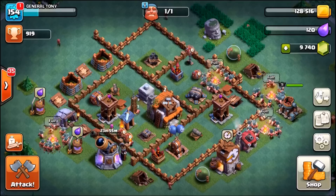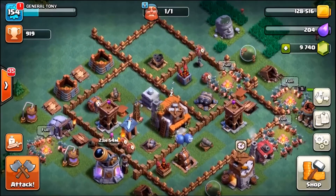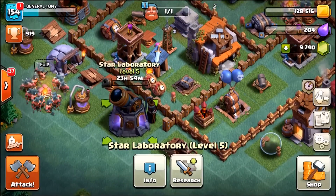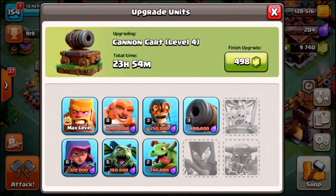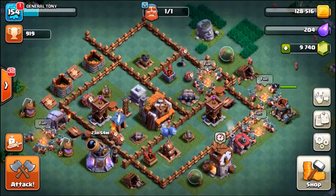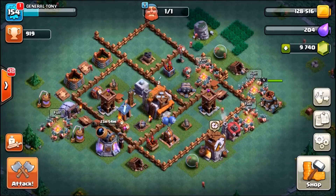If you've made it this far into the episode, let me know down below in the comment section what Builder's Hall level you're currently at. You guys voted in the last episode and said 'Tony, can you please max out your cannon carts?' We just maxed out the rage barbarians and the cannon carts will be going to max level next, so stay tuned. We've also got a builder free — the only builder free — so we're going to upgrade something at the end of the video.